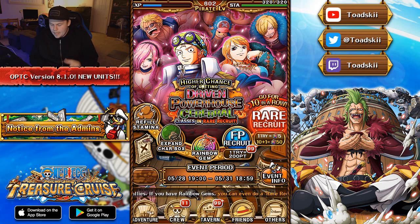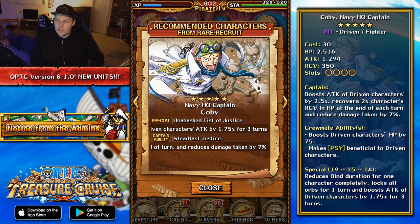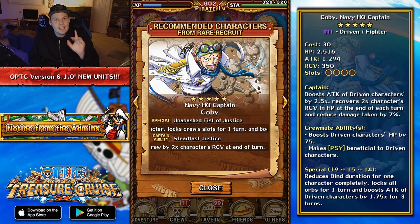Captain Kobe's captain ability boosts the attack of Driven characters by 2.5 times, recovers 2 times his recovery at the end of each turn, and reduces damage by 7%. If you don't have a very good Driven captain, he's not a bad choice. His special ability will completely remove any bind duration on one character on your crew. On top of that, he locks orbs for a turn and boosts the attack of Driven characters by 1.75 for 3 turns on a 15-turn cooldown.